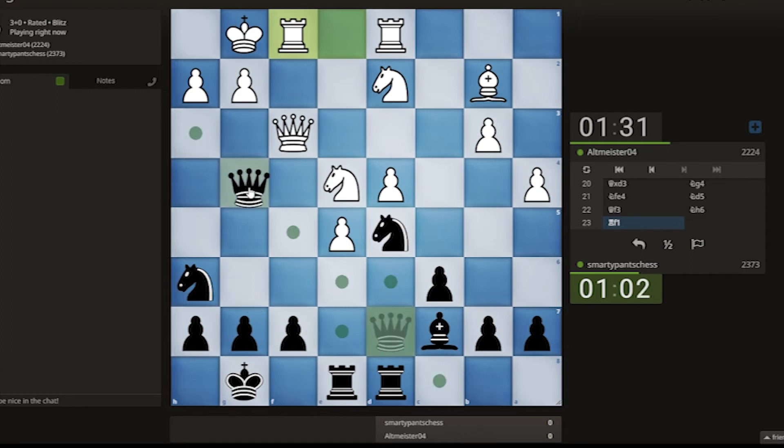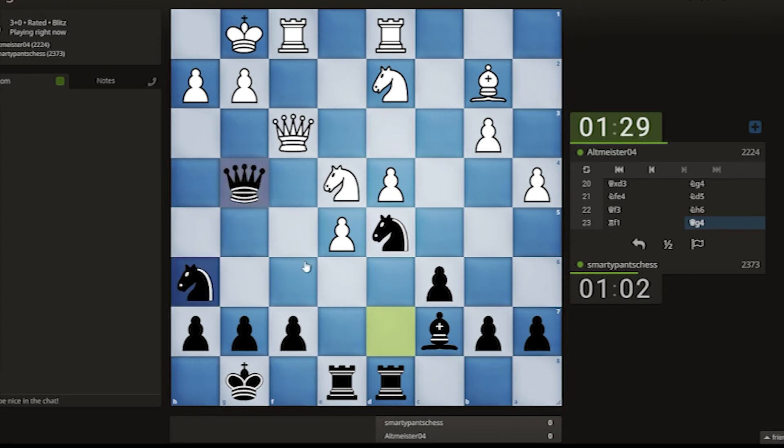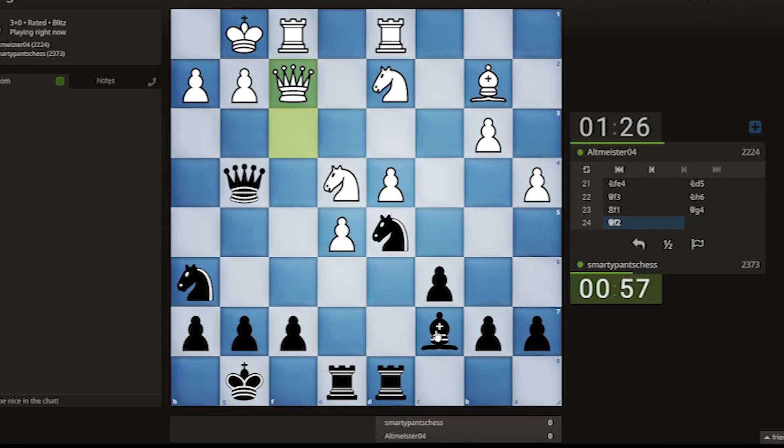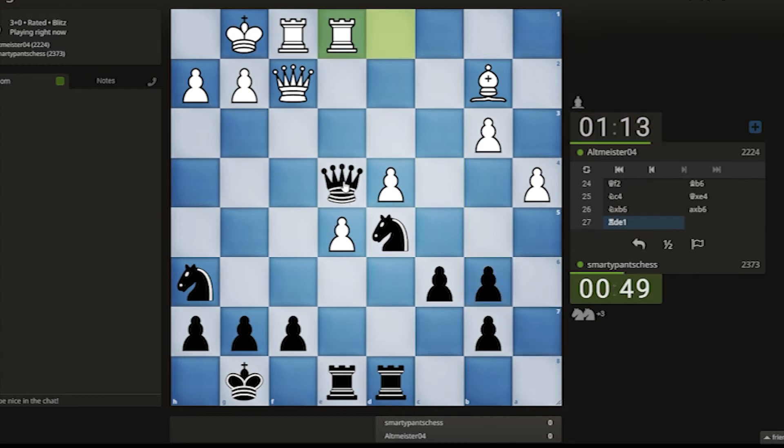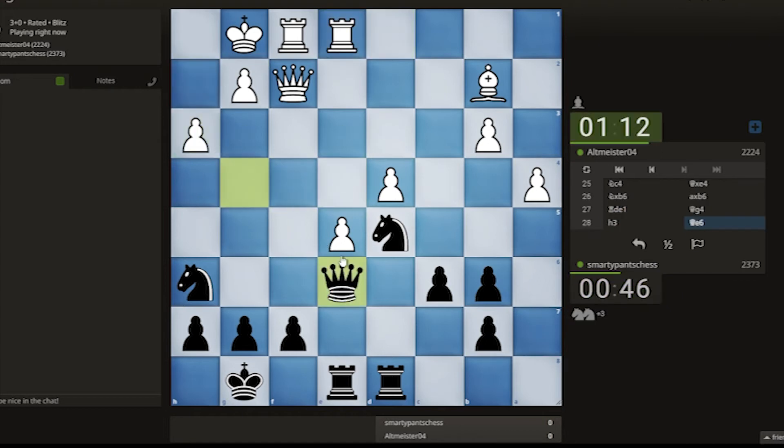Let's try queen here then — trade. There must be a sneaky bishop there, threatening to take that. But they've just given up the knight. Queen back, and then just a piece up, I think. Just a piece up now.